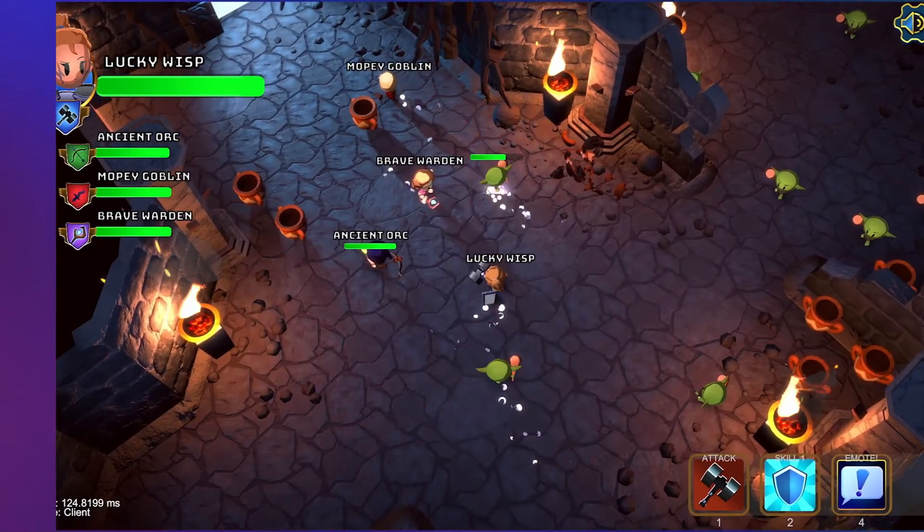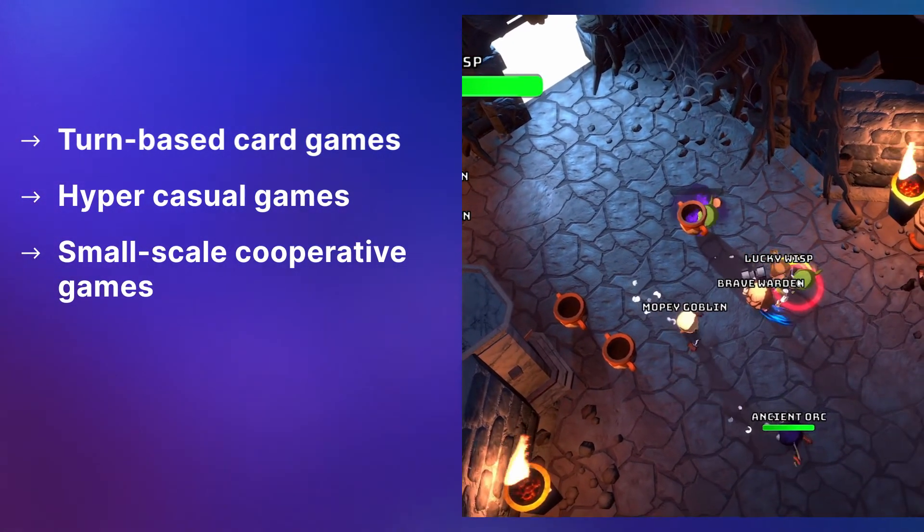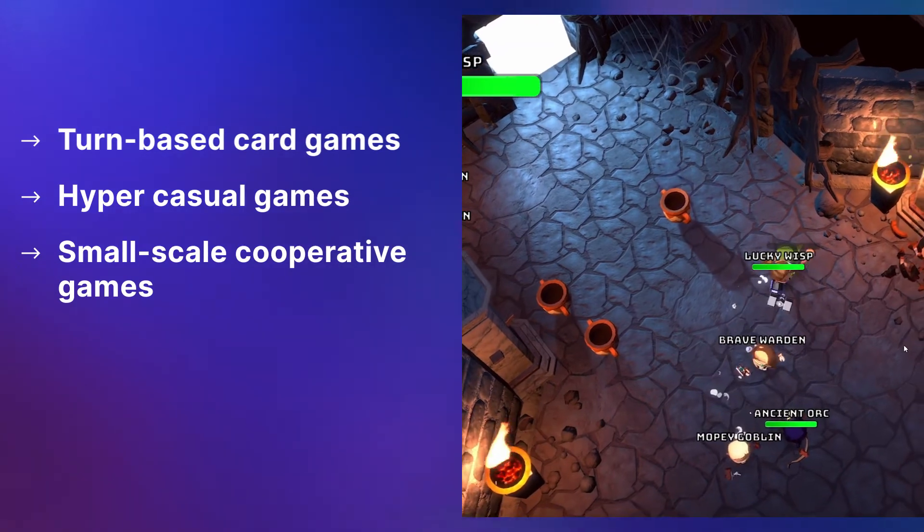Using a peer-to-peer networking model, Relay works best for cooperative games that have medium to high latency tolerance, like turn-based card games, hyper-casual games, or small-scale cooperative games like our Boss Room sample.